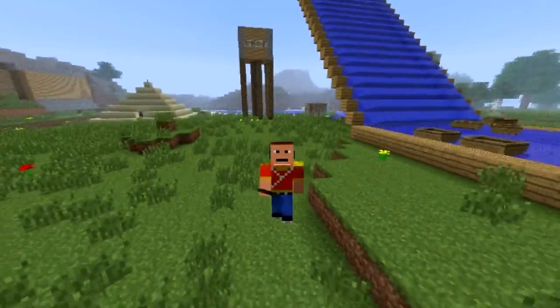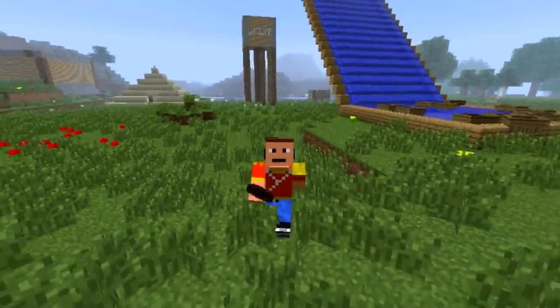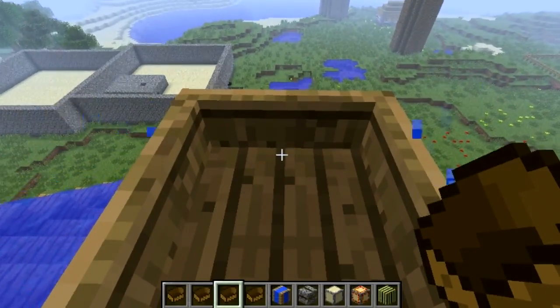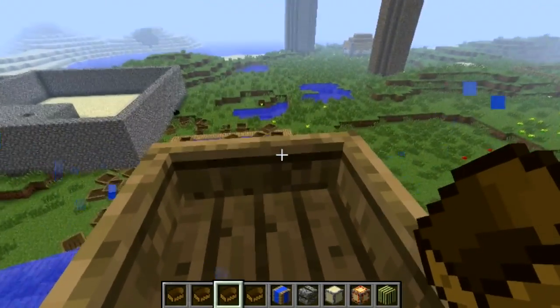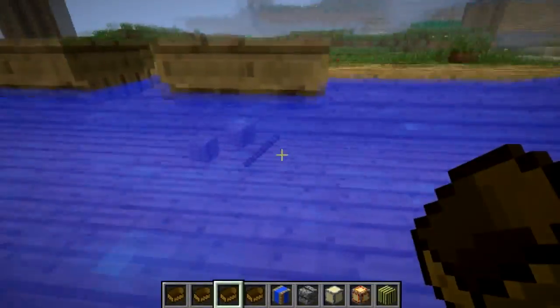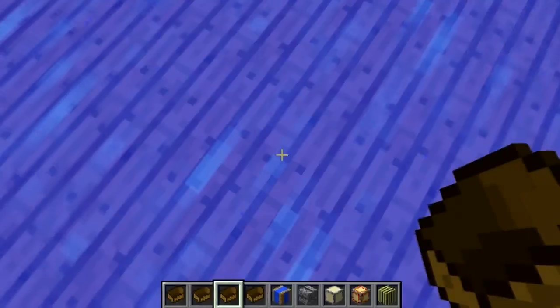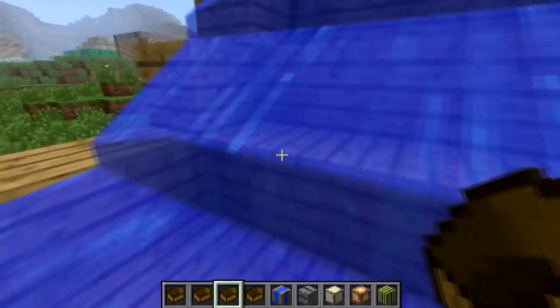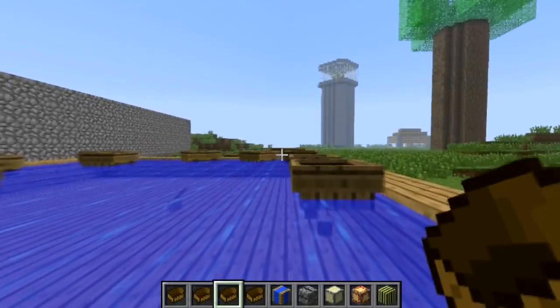Thank you guys for watching. Don't forget to rate, comment, and subscribe. Let's make this a fun trip on the water slide — I can't see where I'm going! My boat broke. How was I underneath like that? I was underneath the wooden block. That was kind of random — I had to float back up.